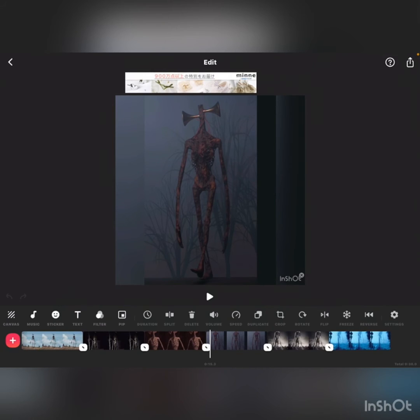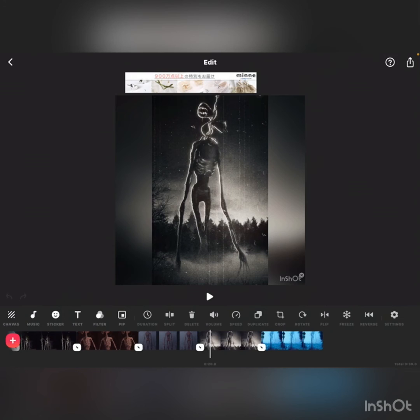His stomps are so loud that you can hear him from a mile away, and he can even stomp on you. He can grab you with his tongues, bring you towards his siren, and then eat you. The next one is where he is just walking and searching for prey.